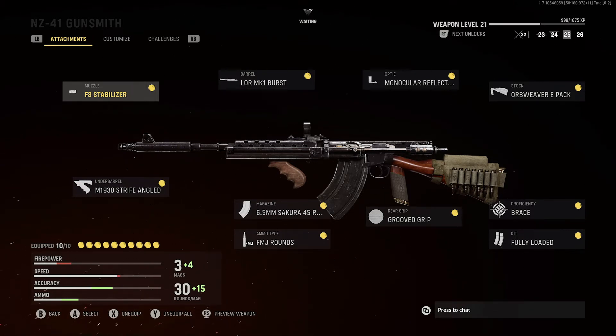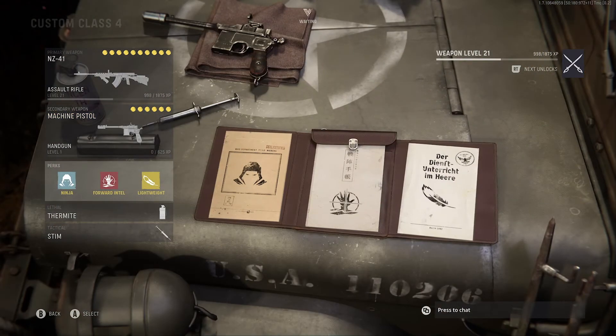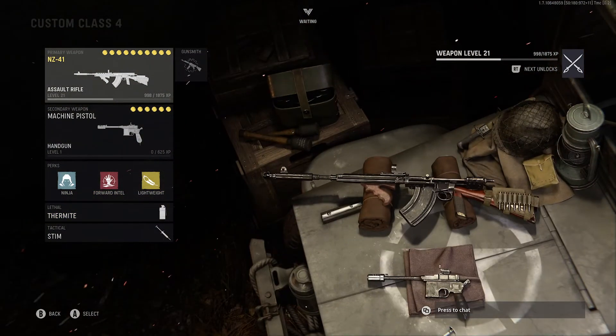Here's what you want to use on the NZ-41: the F8 Stabilizer, the M1930 Underbarrel, the LOR MK1 Burst Barrel, the 6.5mm 45-round mag, FMJ for the ammo type, the Monocular Reflector for the optic, Grooved Grip, Orb Weaver E-Pack for the stock, Brace for the proficiency, and Fully Loaded for the kit. Perks: Ninja, Forward Intel, and Lightweight. Lethal: Thermite. Tactical: Stim Shot.